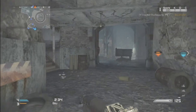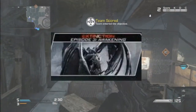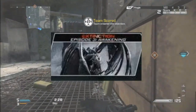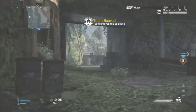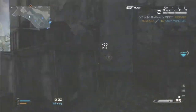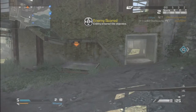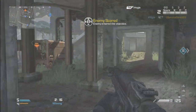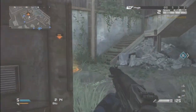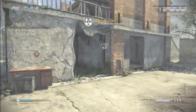Those are the four multiplayer maps, and the extinction map is called Awakening. The alien on this map looks so terrifying — it kind of looks like a gargoyle with wings. I'll put an image on screen for you guys to check out. Let me know what you're thinking in the comments, leave a like if you're excited for Favela's return, and make sure to subscribe. This is Reverts — peace.